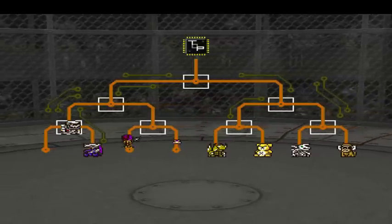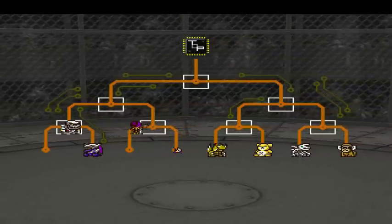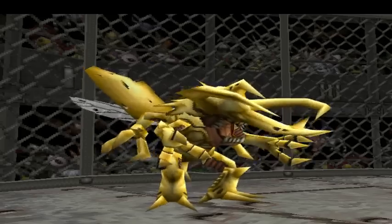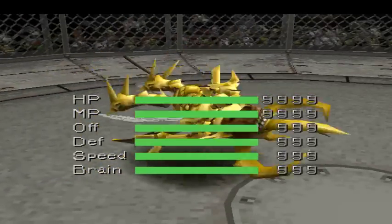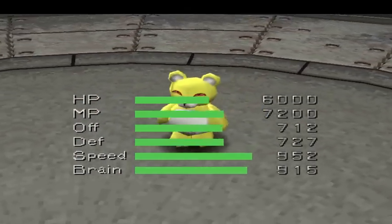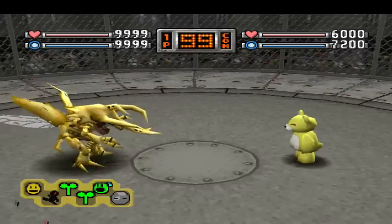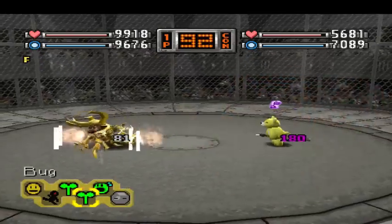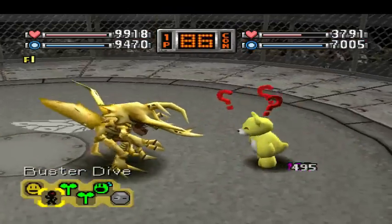Hercules Kabuterimon doesn't have the best moveset, but he does have a cheap combination. What is probably the cheapest move in the game? Poison Claw. Here are the stats - looks so funny. Yeah, I used him to get the max medal. Monzeemon has nice speed, too bad everything else is just way too low for this grade. Basically, what you need to do with this moveset is Poison Claw and Bug.